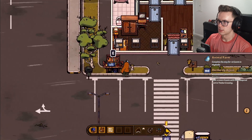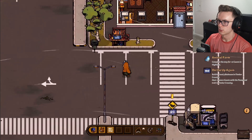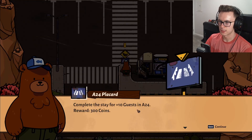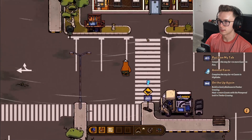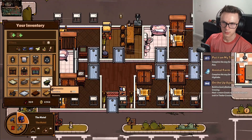Let's maybe do some decorating - oh hello, another quest I guess. Further improvements available at this location - you must now successfully complete the following task: complete the stay for 10 guests in A24. I would love to accept - task in progress.